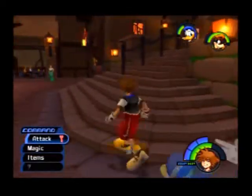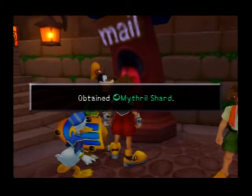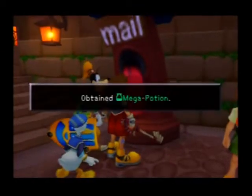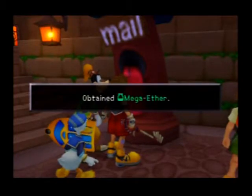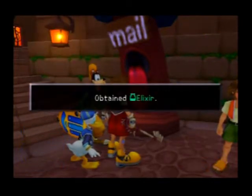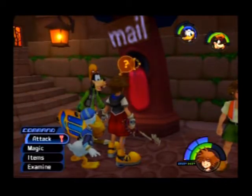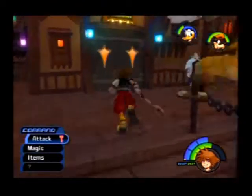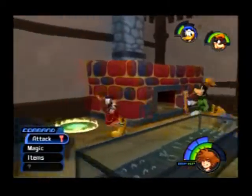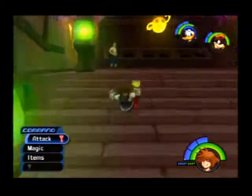You might as well see what these postcards are for. This is the little mailbox. You send ten of them and you get something really cool, but for each one you send you still get an item. So we get a cottage, a mithril shard, a potion, an ether, a mithril, an elixir, a mega-elixir, and an auriculum. We're all out — I guess we'll have to get those other two later. We may not be able to get them yet because we don't have the right abilities.